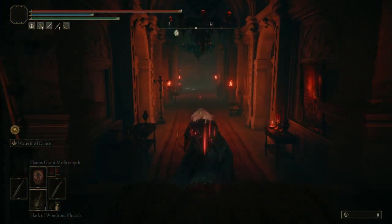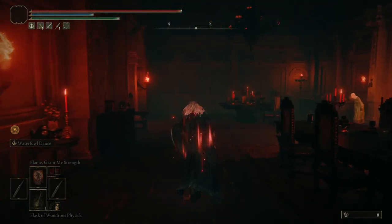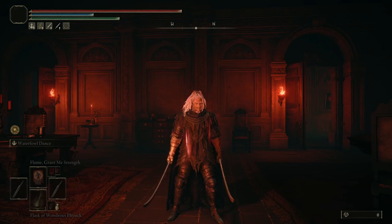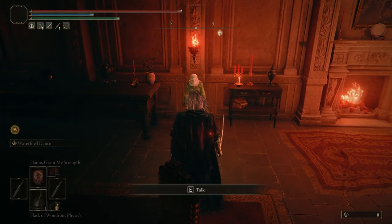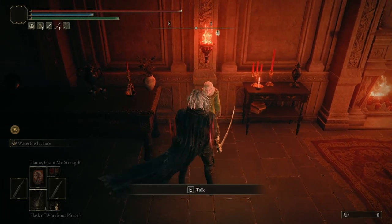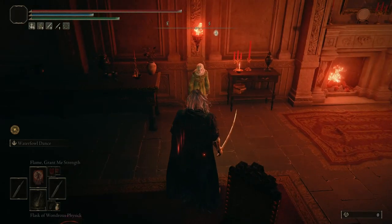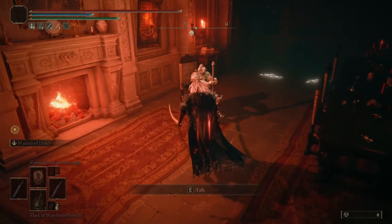This next area is the drawing room, which has a few more characters. Rykard is a shard bearer — he basically gave himself to a demigod serpent, they became one, and now they want to eat every other demigod. This is Raya. Spoilers: she is Rykard's descendant, from my understanding, and she's being raised by Tanith. Not many people know it besides us after completing her side quest, which I think is pretty interesting.